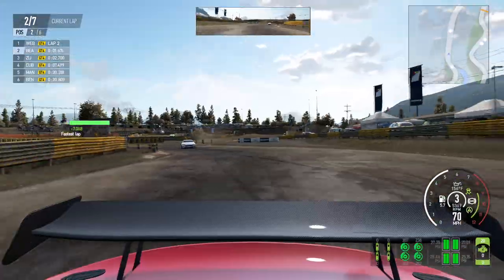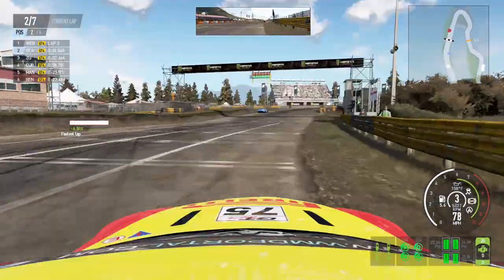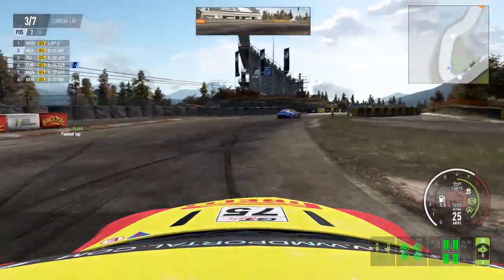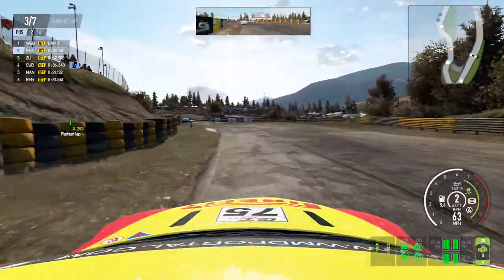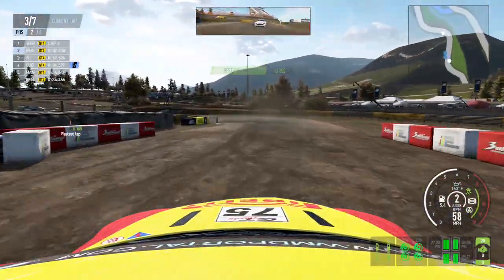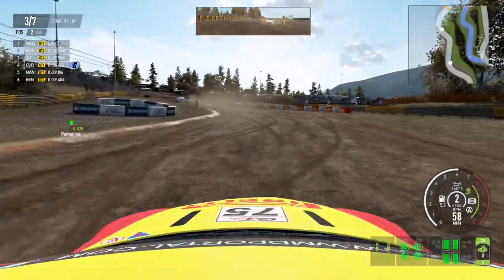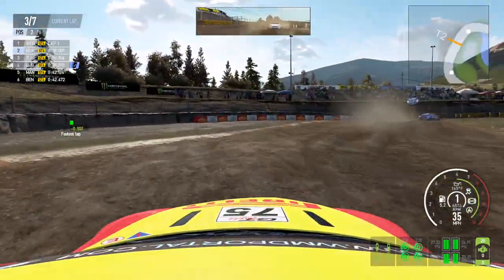We got 20% damage on the front end, so this track causes a lot of damage to the cars. That's mostly because of all these little stakes in the ground — the nose goes flying and usually ends up hitting them. We still got guys stuck in the barriers, so eventually they're gonna get loose hopefully. That leaves just four cars currently in competition — this is a fun track when it comes down to that.